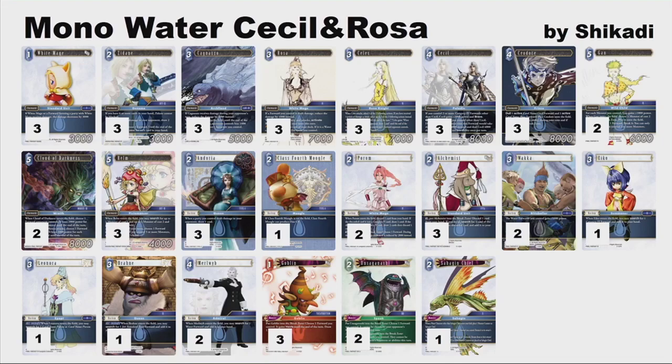I'm really excited about this deck. I love Cecil and Rosa as a combination — in the card game and in the game itself. I think they're really cool together in the card game, the way they play off each other, and then even having Ceodore to bring into play if you have both of them. I love that whole dynamic and that thematic to the cards.